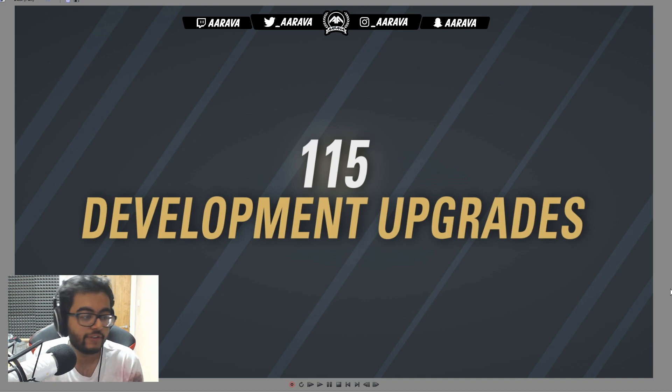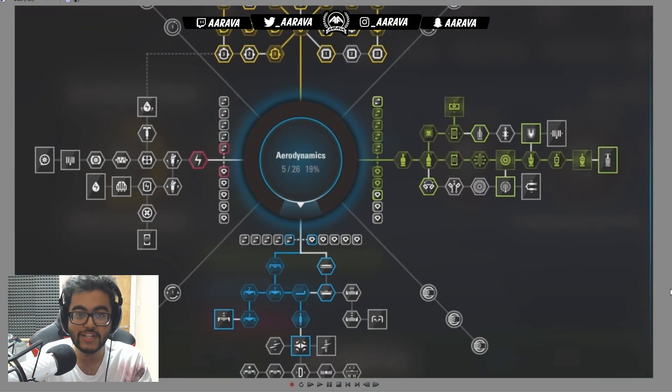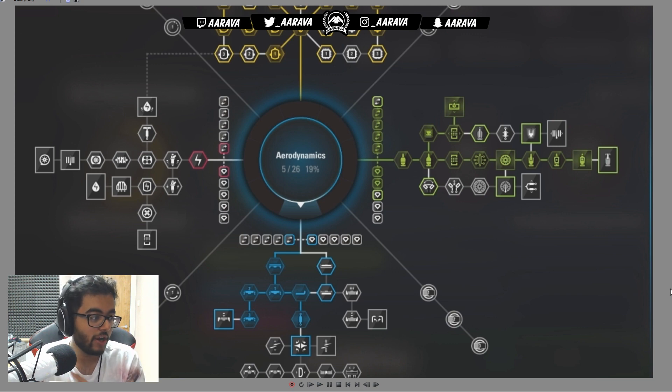Then we move on to 115 development upgrades — this is the R&D tree I was talking about. I actually described it quite accurately from the testing I did in March. You can see the entire tree: aerodynamics on the right-hand side, the chassis department, and on the left-hand side is the engine department. At the top are things like the gearbox, fuel saving, and smaller parts of the car. The three major ones are chassis, aerodynamics, and engine power. The diagonal ones are more team-building R&D aspects.